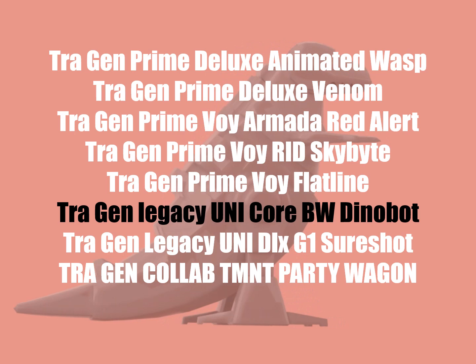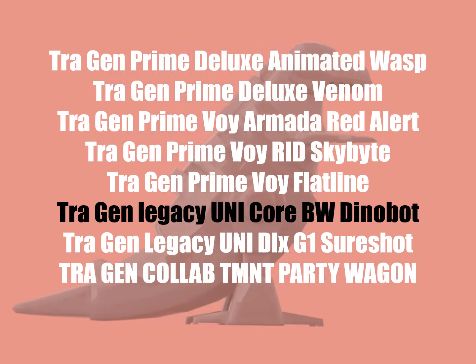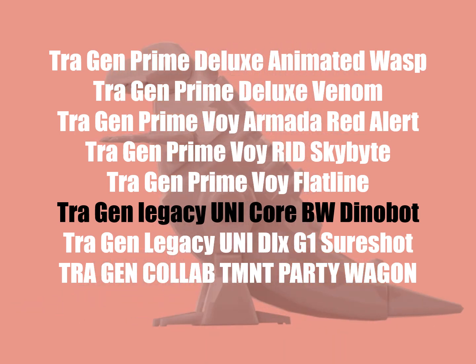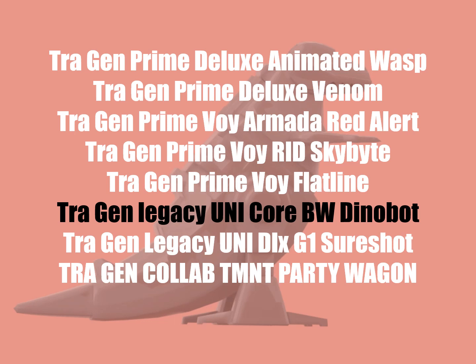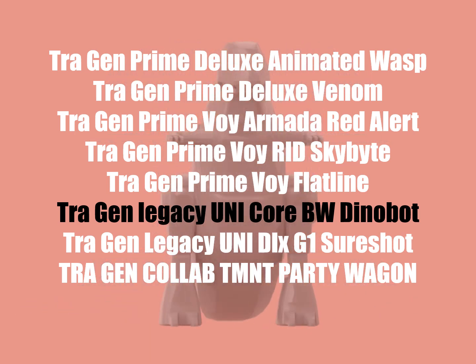In the Prime line, we're getting Deluxe Animated Wasp, which will be a pretty cool repaint of the Animated Bumblebee. We're finally getting Deluxe Venom to round out our Insecticons. Armada Red Alert to round out the cast of Autobots. RID Skybite — because RID is back in business, and also not the first Skybite we've had in Generations. Voyager Flatline, which I think is an IDW character. And then G1 Sure Shot, which was pushed back for whatever reason, along with Dinobot — really strange there.